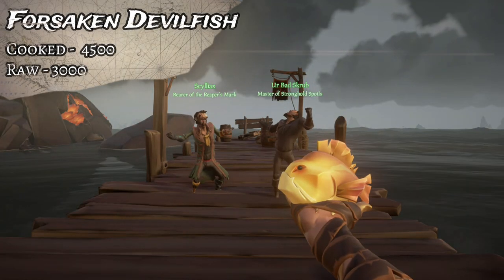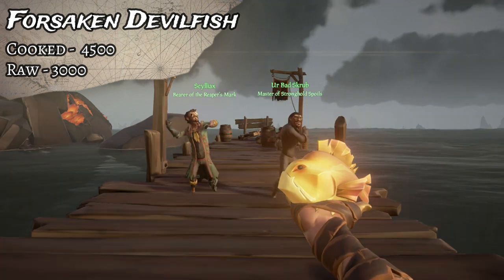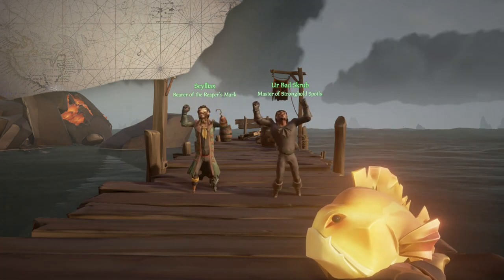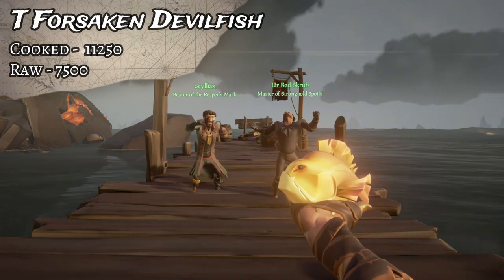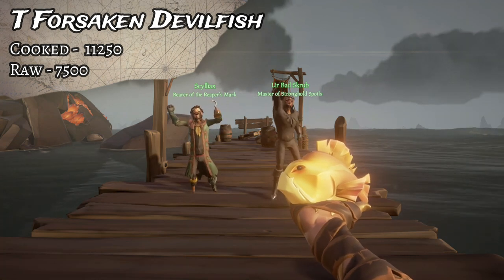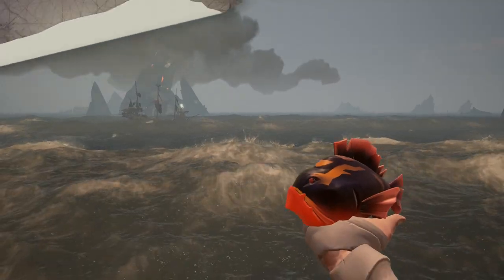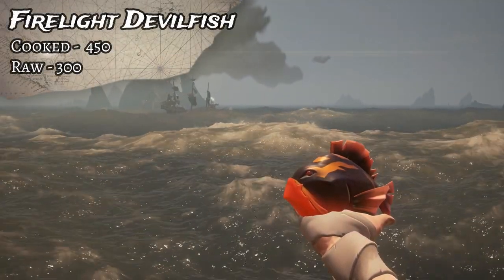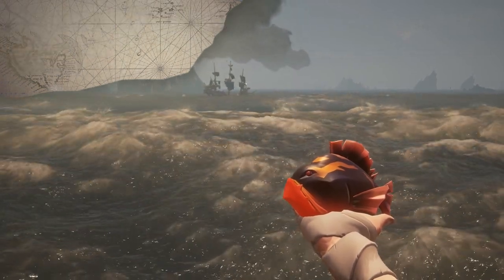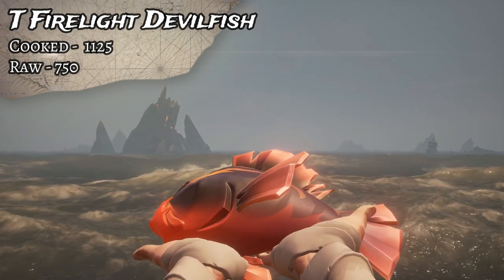The rarest Devilfish is the Forsaken Devilfish. The regular cooked goes for 4,500, uncooked 3,000, and the cooked Trophy Forsaken Devilfish is 11,250, while uncooked it's 7,500 gold. Finally, the nighttime variant is the Firelight Devilfish. That one goes for 450 cooked, 300 uncooked, and the Trophy is 1,125 cooked and 750 uncooked.